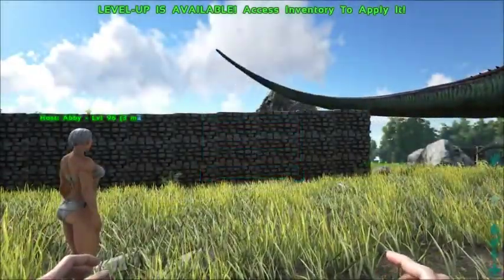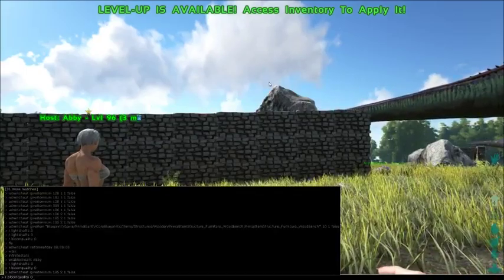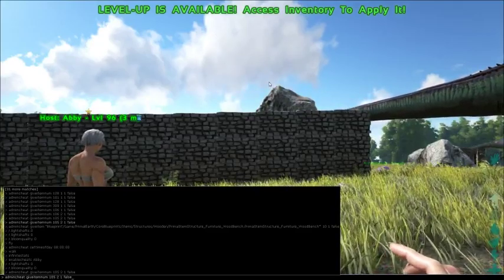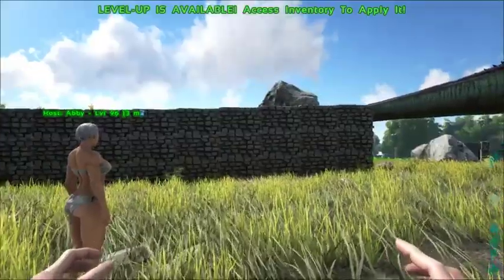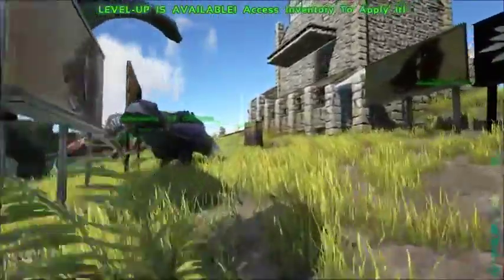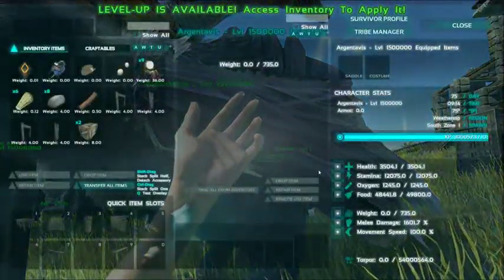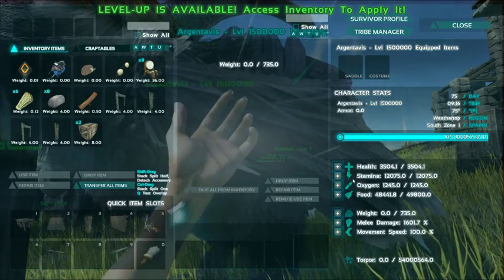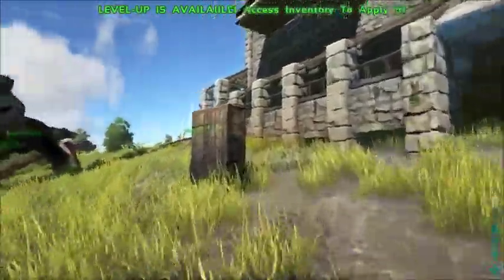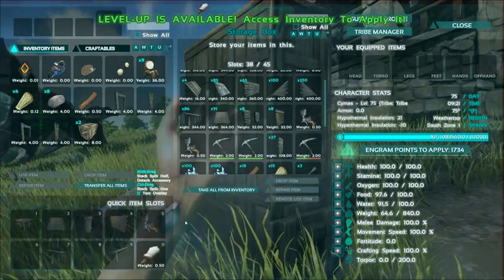Alright, that was actually pretty easy because I had the page up already. I need a paintbrush, don't I? I believe I still have one here from yesterday when we were fooling around. That has an extremely high level Argent — look at the stats on this thing. Actually the stats aren't crazy OP like they were yesterday. Apparently the Argent got nerfed. But I know for a fact there is a paintbrush in here, and we are going to make full use of it.